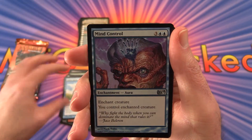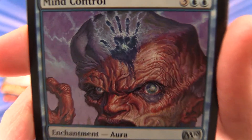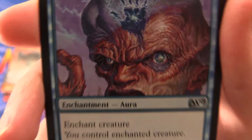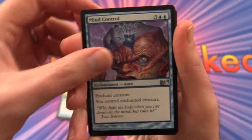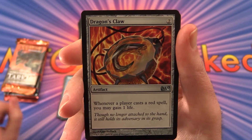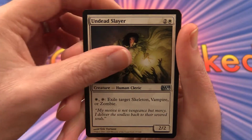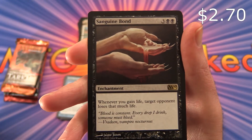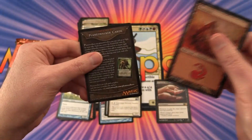The uncommon is Mind Control — look at that guy, he will control your mind. Dragon's Claw, Undead Slayer, and Sanguine Bond is the rare. Dragon's Claw, and no foils.